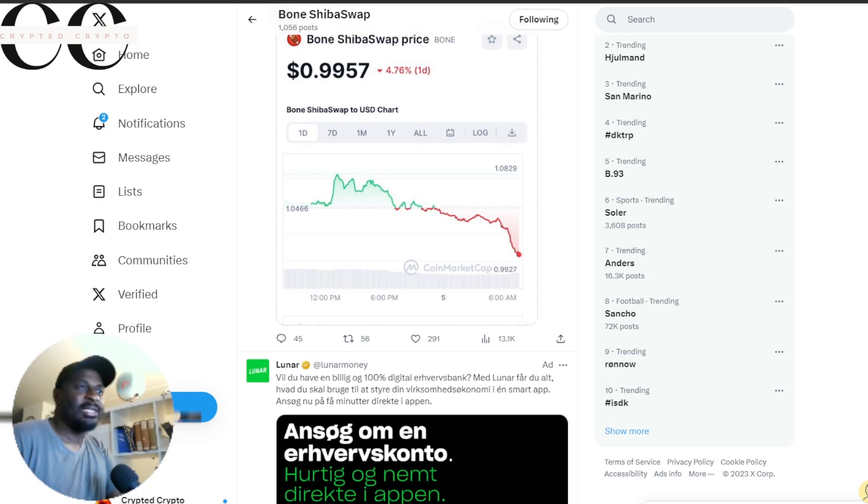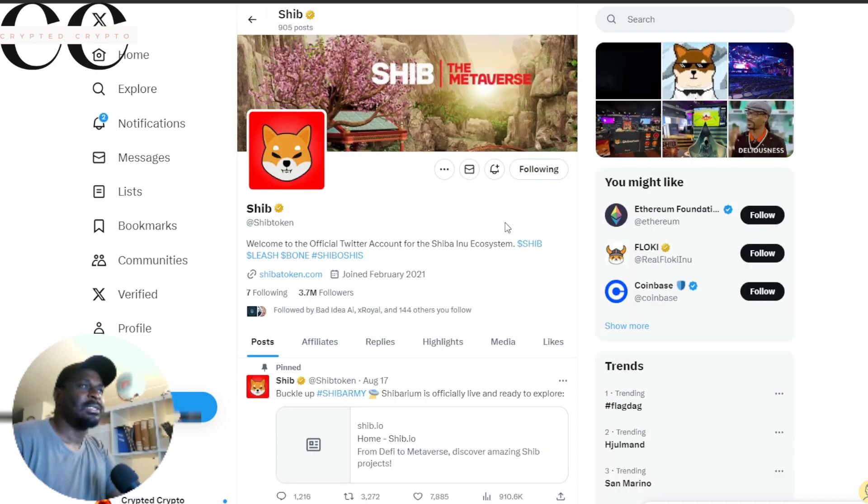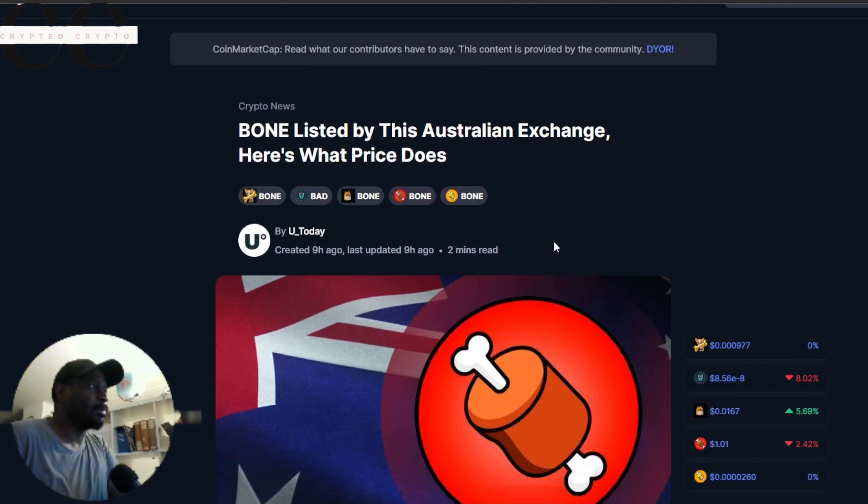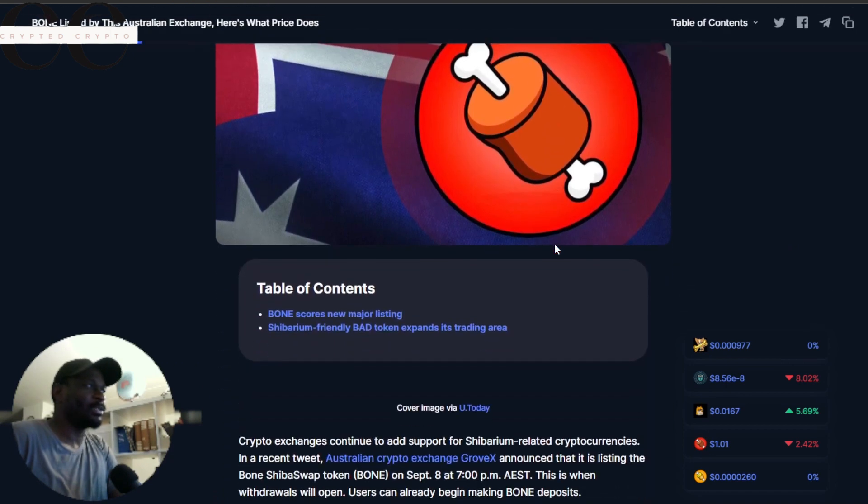You can already start depositing your BONE token right now. I think this is a very, very important announcement and it plays a crucial role, because BONE is the governance token of Shibarium.